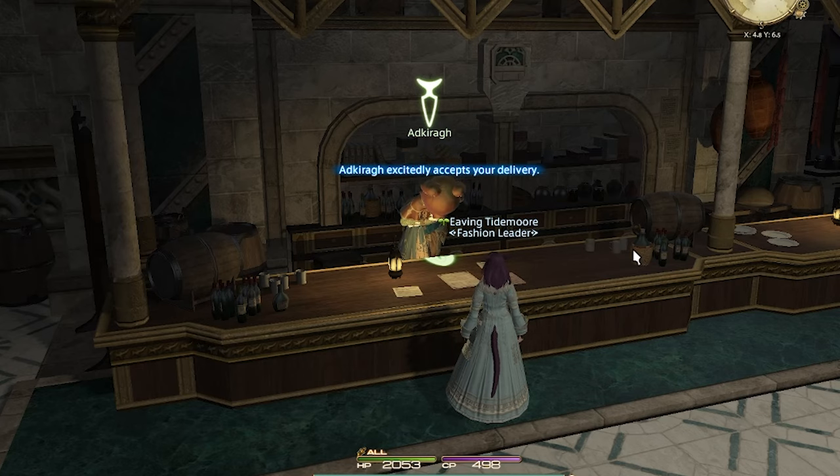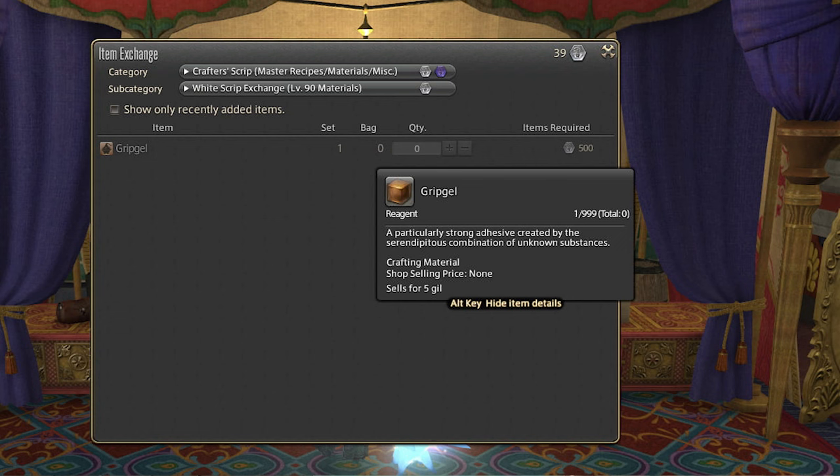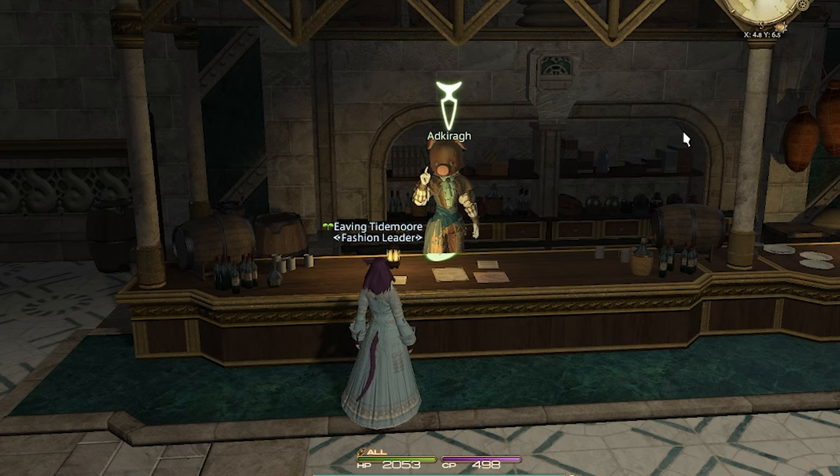I turn in Artie's Tier 1, go back and make Tier 2. I still have enough white scripts to buy two grip gels and make about 20,000 Gil, which isn't bad considering I had garbage gear that couldn't make anything.